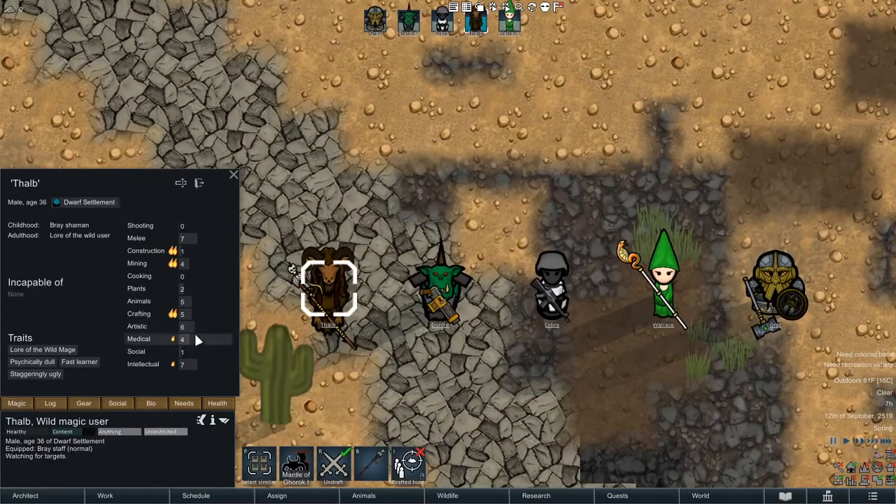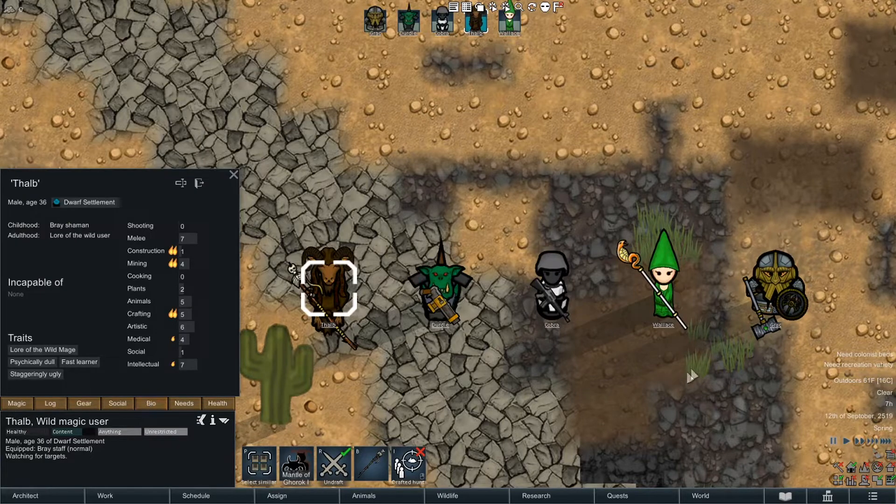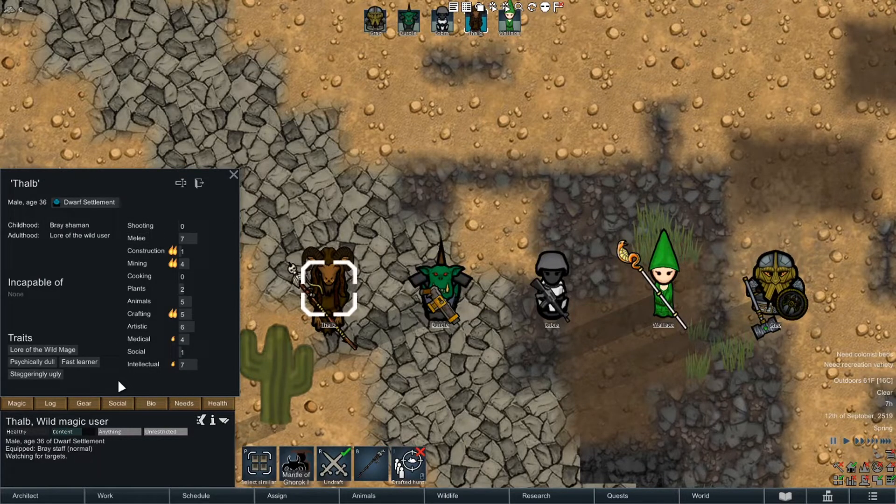Let's take a look at the pawns we're going to have here. He's Lore of the Wild, and his current spell is Mantle of Gorak, which will beef up a character significantly. It'll probably be pretty cool to do to the dwarf because then he'll be a real combat machine. He's already pretty good at combat with 10 for melee skill, but I didn't manipulate any of these traits or skills — this is just randomly generated.